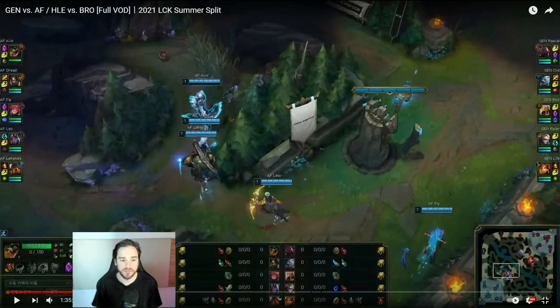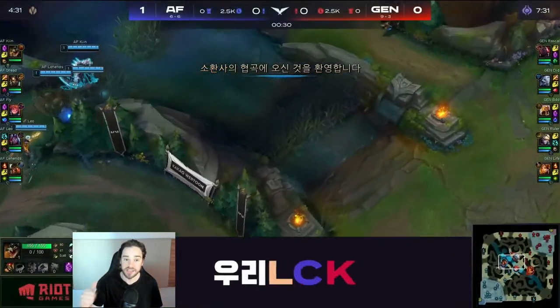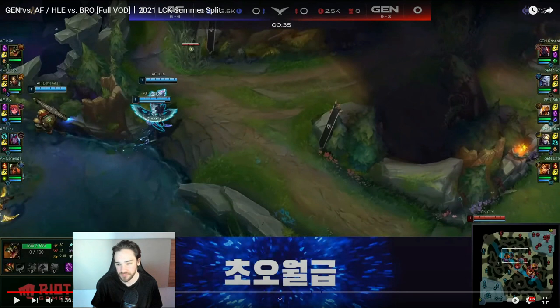Here's a VOD from the Korean League LCK — this is Genji versus Afrika, just a couple of days ago. Let's pay attention to Clid, the Volibear on the right side. He comes straight out of base, places the Nathamont ward, and runs straight away to not get seen — that's the crucial part. Afrika actually doesn't have sweepers, and they have no idea they've been seen. This is the power of this ward.